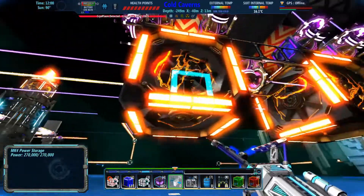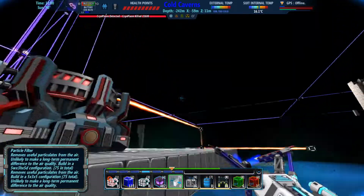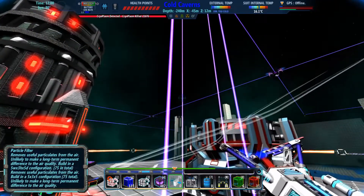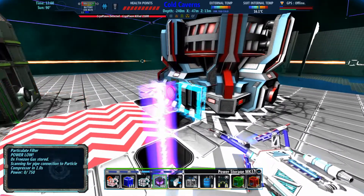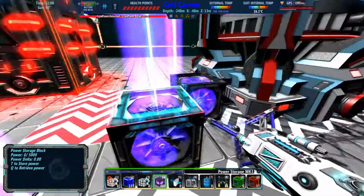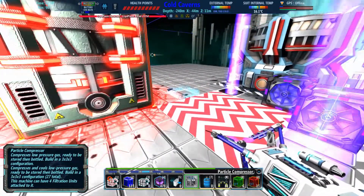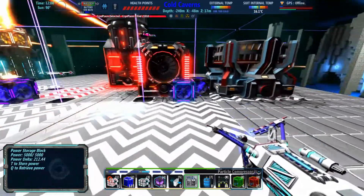They're all shooting power up because I'm going to eventually put some power storage blocks — one touching this face and one higher up to touch the higher filter when we get it. So I guess for now let me just put that there, and I'll put this here because the next ones are going to go up higher. So now I'm going to throw a compressor down. These are just three by threes.